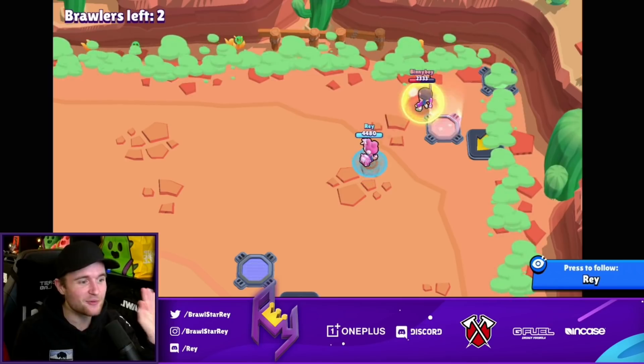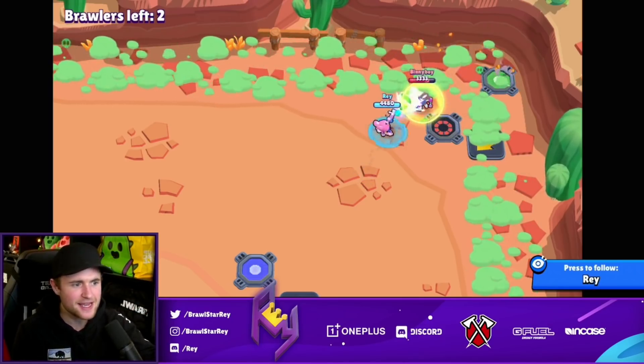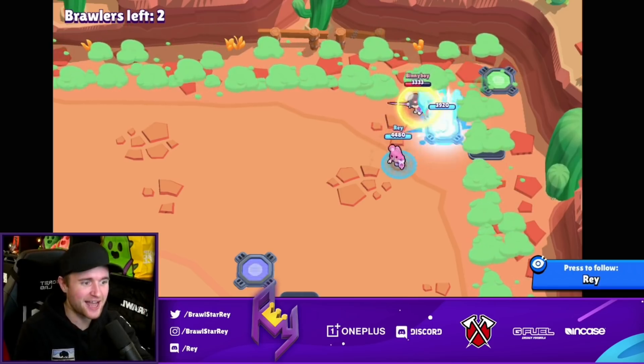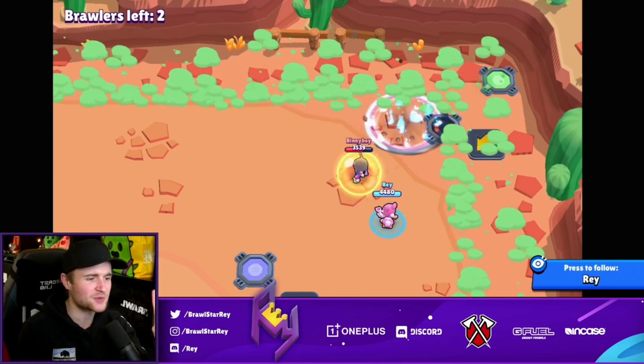The cool thing about this is it works on a few different brawlers in the game as well. You can do a Mr. P shot, you can do a Tara healing shadow, and you can do a Jesse shot, which is one of my favorite ones as well.